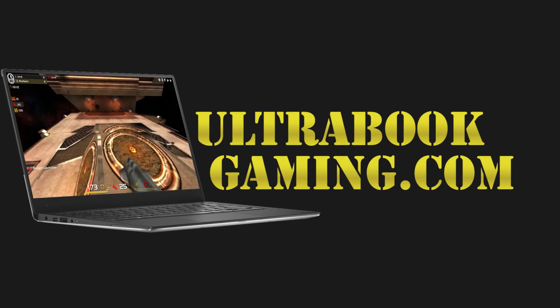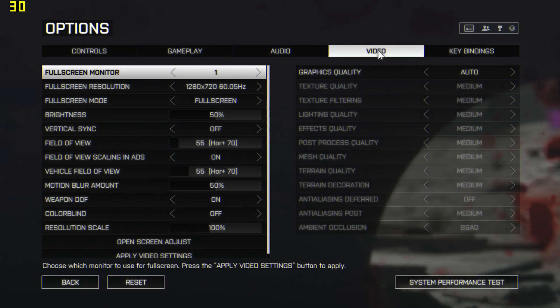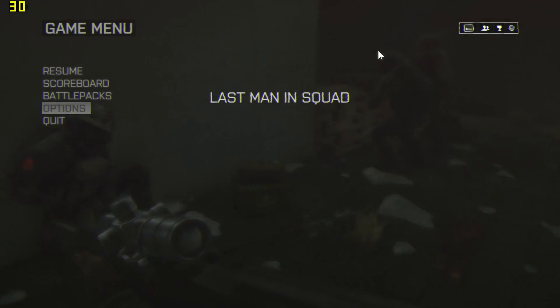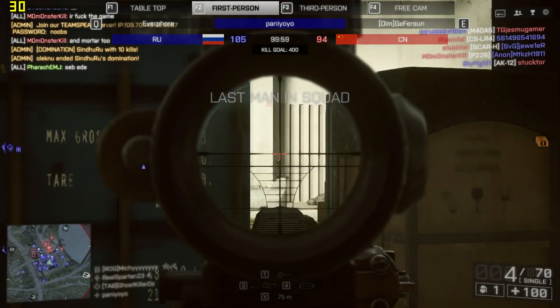Hi, I'm James and in this video I'm taking a look at Battlefield 4 running on Intel HD 520 graphics, with the 6th generation i7-6500U processor. We're running at 720p and medium detail — the game auto-detected medium, but also selected 1080p, which was simply too high.